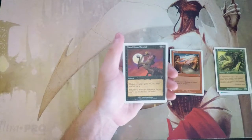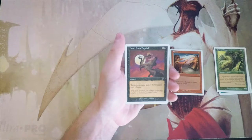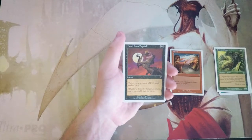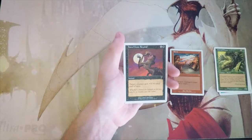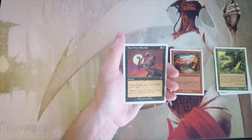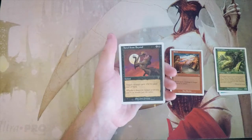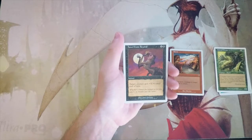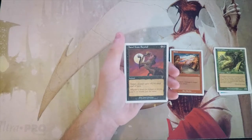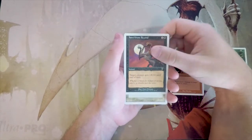Howl from Beyond — X and a black, instant. Target creature gets +X/+0 until end of turn. This is a scalable combat trick, and that's actually pretty important. Most combat tricks have a lot of relevance early and some late depending on the board state, but this always has relevance — you can tap as many lands as you need to kill a blocker or deal the last few points of damage to your opponent by scaling it. Not bad at all. I like it quite a lot, though I still like Shock more.